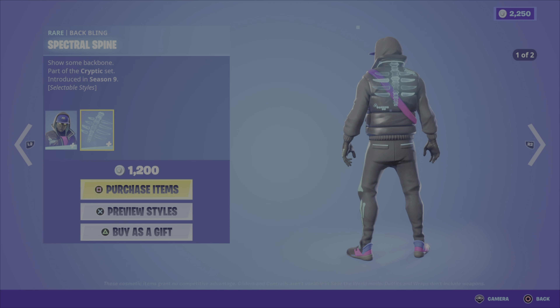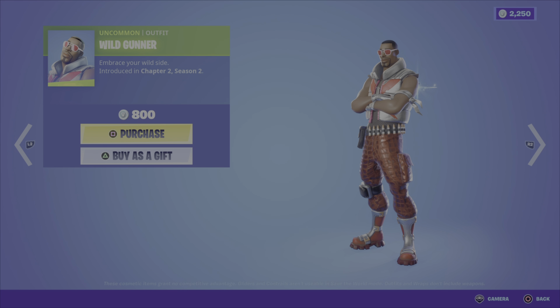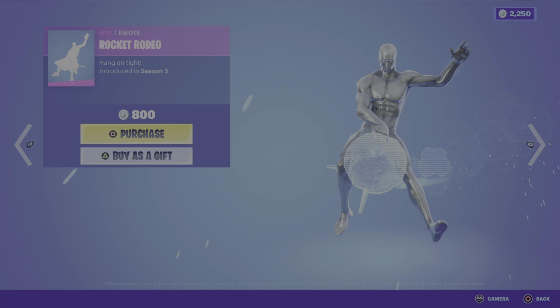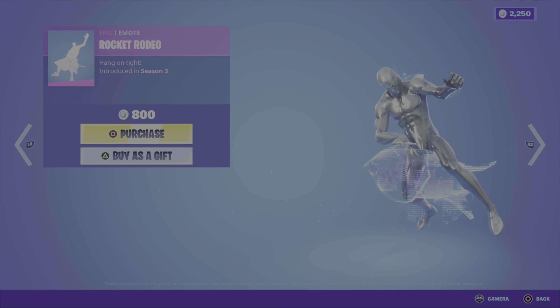You can also pick up the outfit, the pickaxe, or the glider on their own. Next up we have the Starlit Archer Bundle — tonight is the night of the bundles. This is from the Starlit Archer set, Chapter 3 Season 3. This is Kari, she has two different styles. We have the Truth's Quiver back bling in two different styles, and we have the Moonlit Bow Blade — I like this cool pickaxe. 1,800 V-Bucks for that bundle. You can also pick up the outfit or the pickaxe on its own.